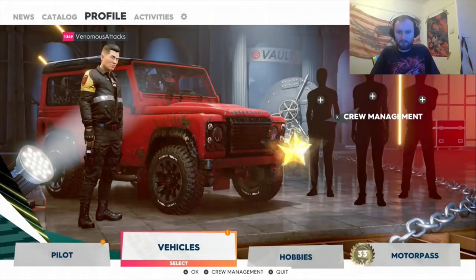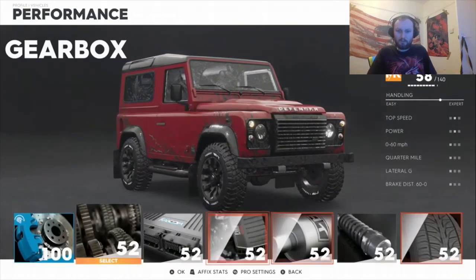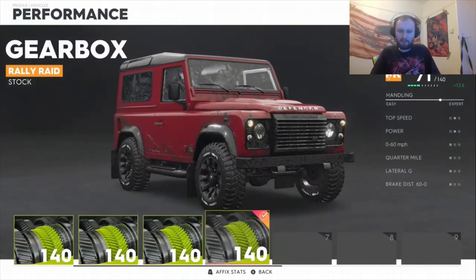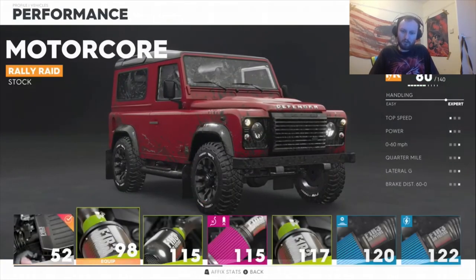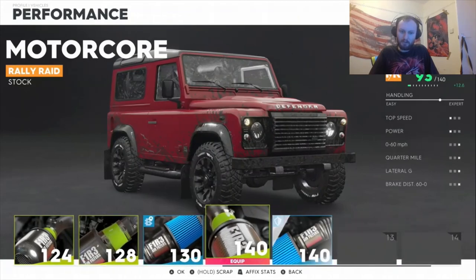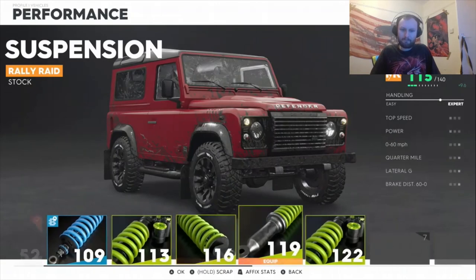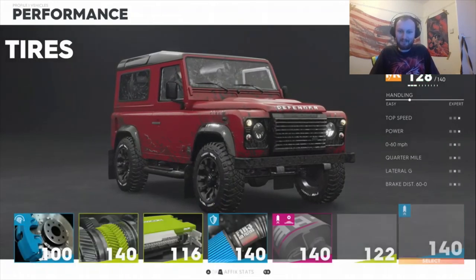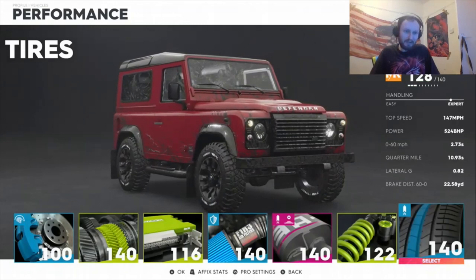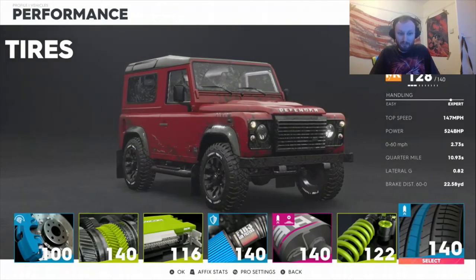Right, let's now quickly add performance parts to this car. Vehicles, Performance — this is going to go as high as I can make the car. It looks like I haven't got everything to 140 in this category. Look at the mud on there — that's another brilliant feature of this game. 128 out of 149, 147 miles per hour, 524 brake horsepower, 0-62 in 3.73 seconds. Not bad.